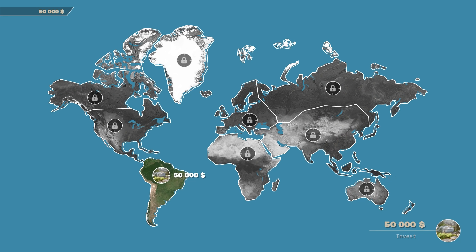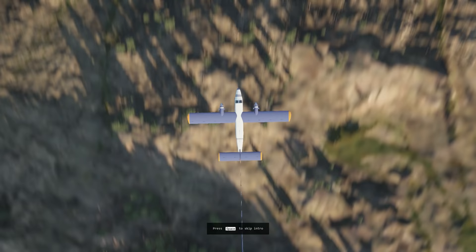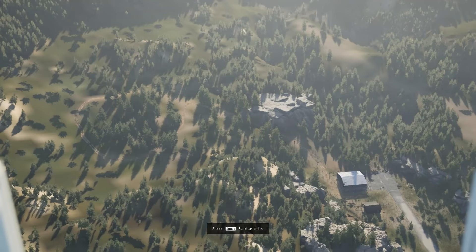We are greeted with this screen. We have a lot of locations we can choose from when the game comes out. Obviously we only get this one here in South America for $50,000. Let's invest. We have a nice looking intro here. That looks like a Twin Otter - and that is a Twin Otter - towing a banner that says Airport Renovator.